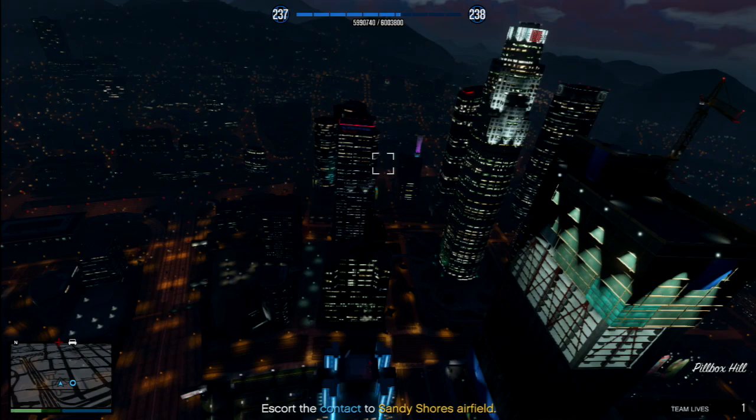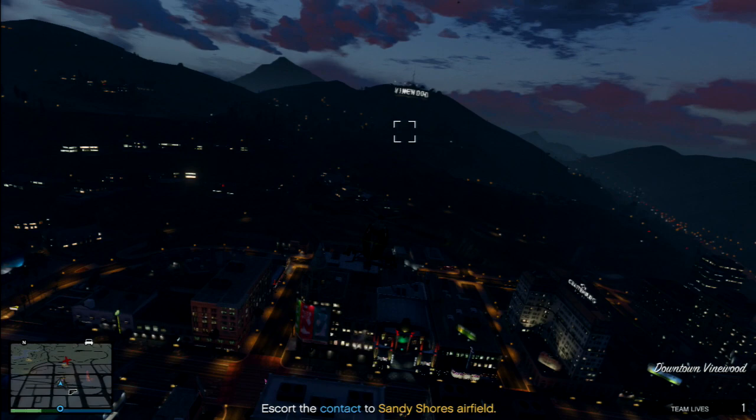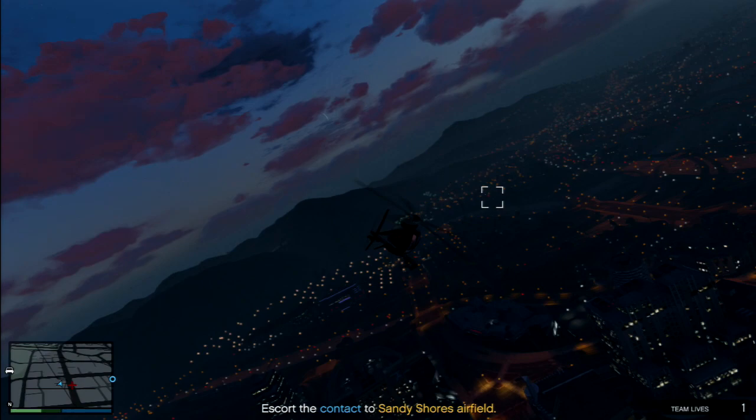After that, head straight for the Vinewood sign in the distance. Again, you're going to let him fly by and take him out from behind.